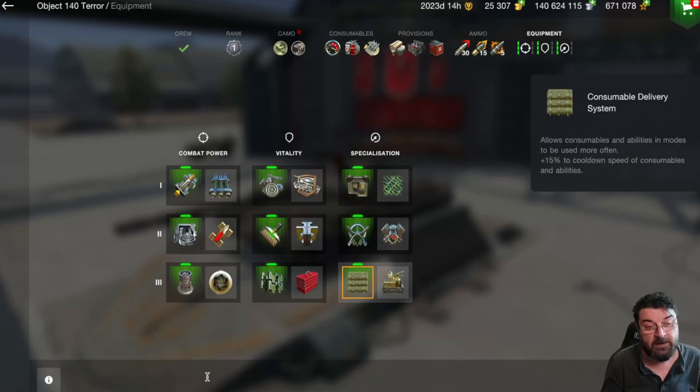Finally we come to Specialization in tier 3, which deals with consumable deliveries. The consumable delivery system reduces cooldown time by 15%, useful if you want to load an aiming reticle in place of a second repair kit, because it cools down your single repair kit much quicker. Then we have enhanced consumables, which increase the overall effect of a consumable by 30% — meaning consumables like speed boost or adrenaline will last 30% longer. On tanks that use aim reticles like the FV4005 or the Leo 1, you get that extra bit of time, which is rather useful in combat. Same with adrenaline — with this 30% boost, your adrenaline is going to last a little bit longer.